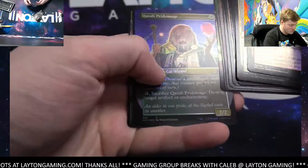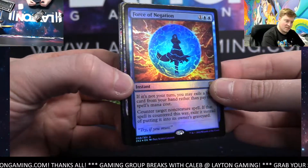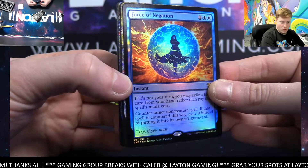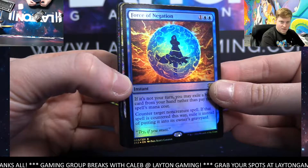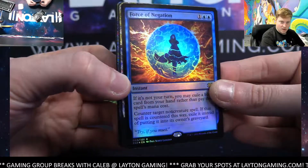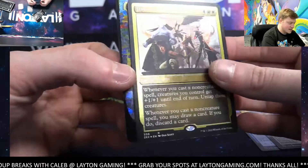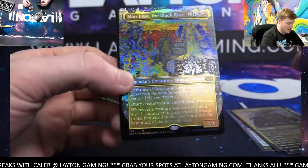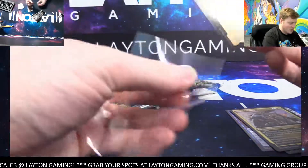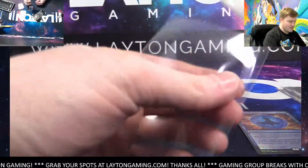Liquor Wisp, Thoughtseize, Scour — great start. Foil Force, great start. Very, very nice big-time start. A Linden of the Dusk Rose borderless, Gust Ascendancy foil etched, and a Marchesa the Black Rose foil borderless. Richard Kane Ferguson pack plus the Force — nice, we'll mag up that Force of Negation.